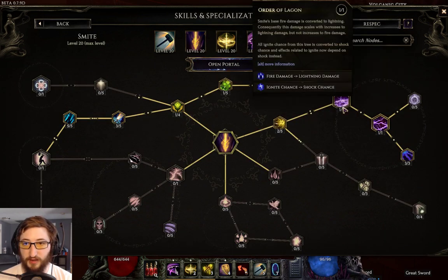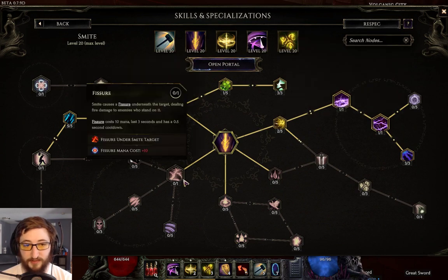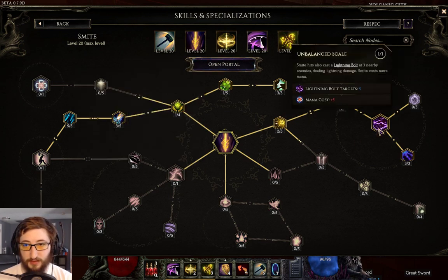Thankfully, the Smite proc mana cost doesn't apply — I'm not sure why it doesn't apply since Fissure does apply. You'd think a damage over time build would be using Fissure, but then you're proccing this every half second and it costs 10 mana — you can't sustain that.